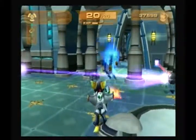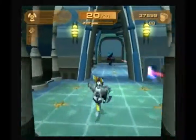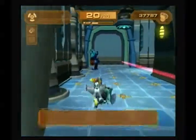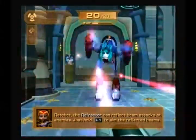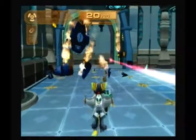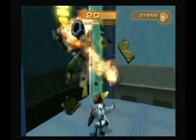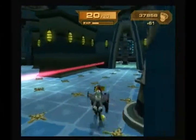Enemies are kinda stupid. Case in point — they kill themselves. They are that desperate to kill us. And another interesting thing: just hold L1 to aim the reflected beams. Like that, you can kill enemies with their own lasers. Though you don't really get much out of it, unfortunately.